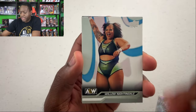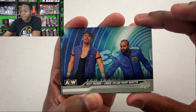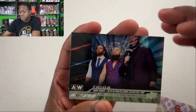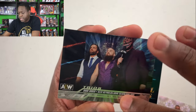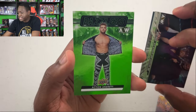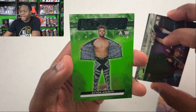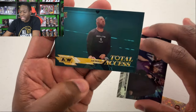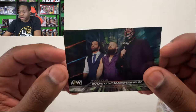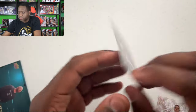Matt Hardy, Willow Nightingale, Best Friends, Powerhouse Hobbs. What parallel is this? Action Andretti again — oh my gosh — on the green. And then Total Access is the other color I saw — Jon Moxley. And then the final card is Dark Order on the Trios, and this is the Outburst Parallel. I can tell the difference between that and the Steel Cage.